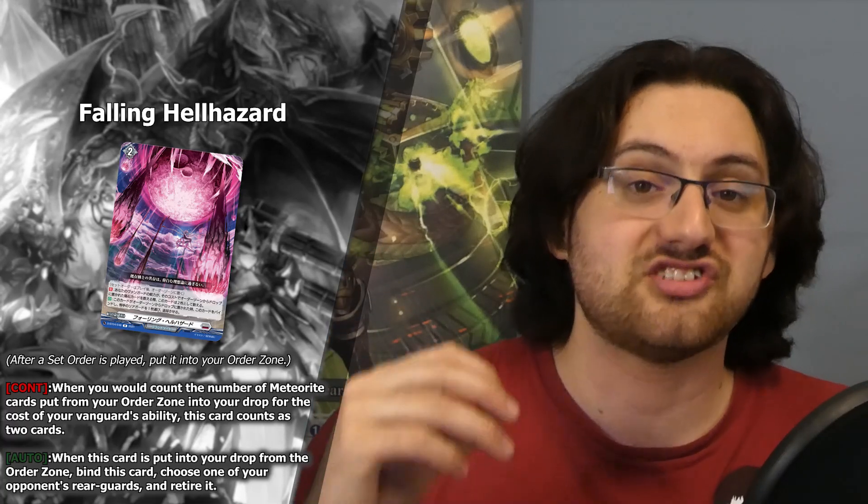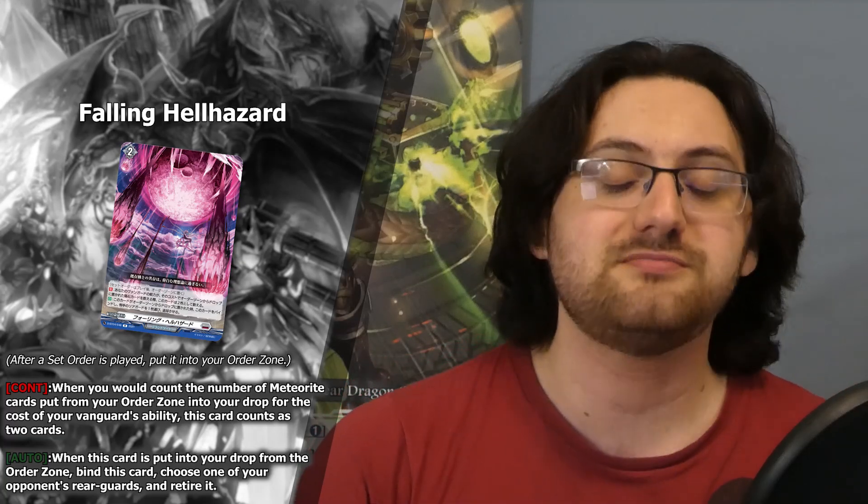We got some new cards for Brandgate, specifically for the Gravidian Rydeline, with some new meteor cards. Starting with the new meteor order: Falling Hell Hazard. This grade two meteor order is a set order with the continuous effect — when you would count the number of meteorite cards put from your order zone into your drop for the cost of your Vanguard abilities, this card counts as two cards. So effectively it's a double meteor, meaning you can play with fewer meteors than the 16 we had in set three. Keep in mind it has a maximum of four copies.